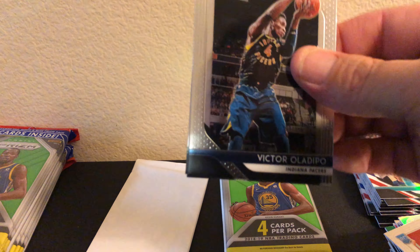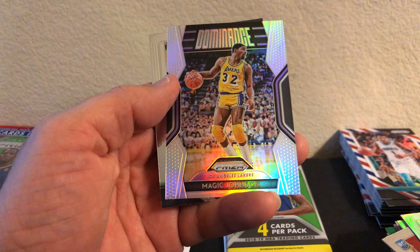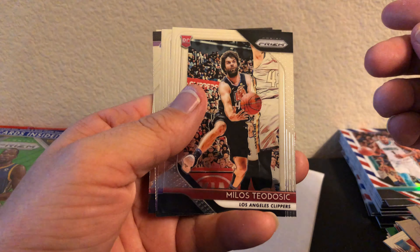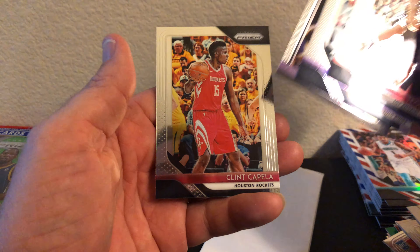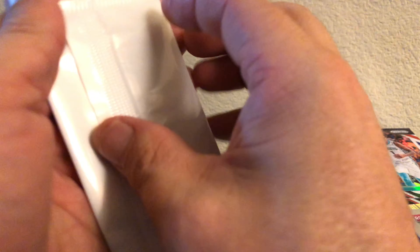Stacks are getting kind of big over here. Oladipo, Malcolm Brogdon Silver, Magic Johnson Silver Dominant as well, John Henson. Teodosic rookie, Justin Jackson, Kareem Abdul, and Clint Capella. And because I messed it up we have two red, white, and blue packs and two regular packs left.